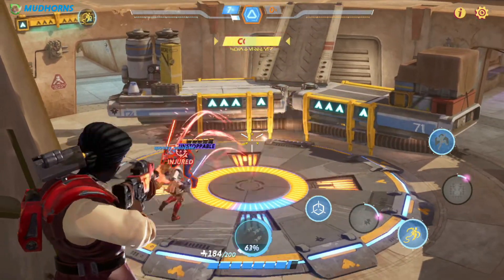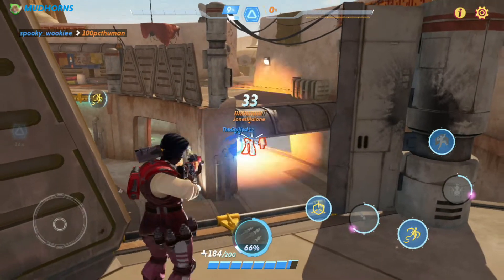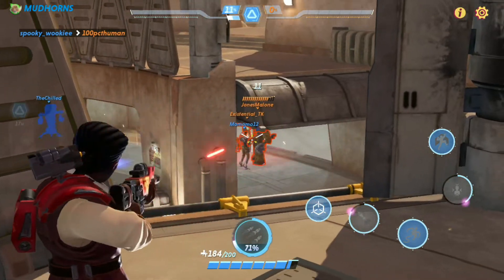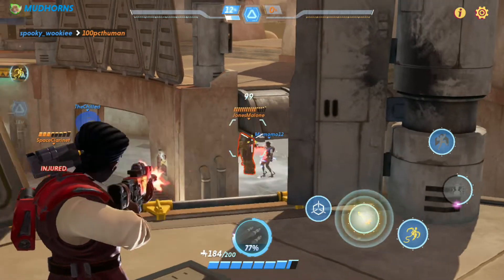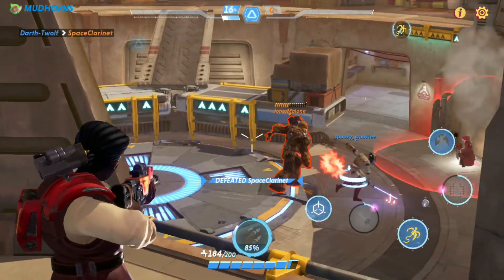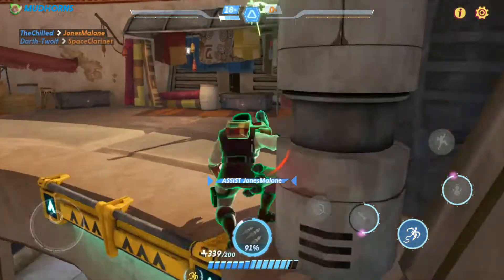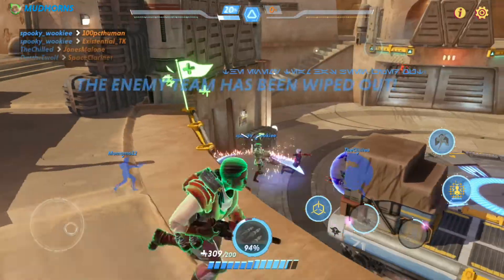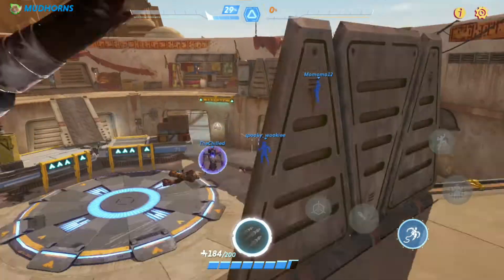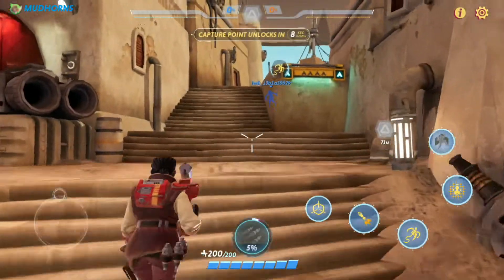Here you can see me using the grapple. I'm really impressed by the range on it — it really surprised me and caught me off guard. I was able to launch across the map pretty easily. I could see how this can be used if, say, someone with a lightsaber is right on you — you can use that, get away, take some cover, maybe heal up, and then return fire.